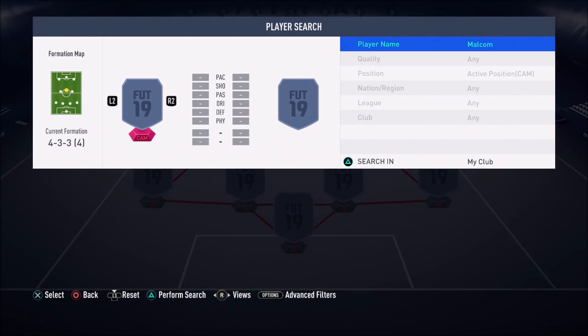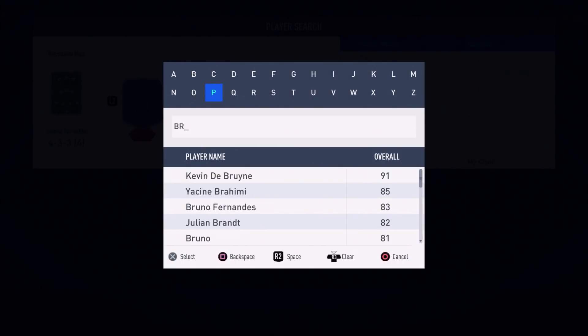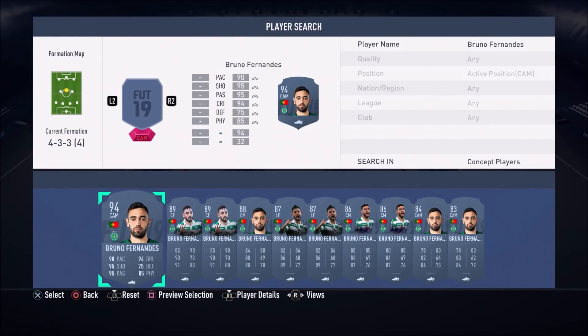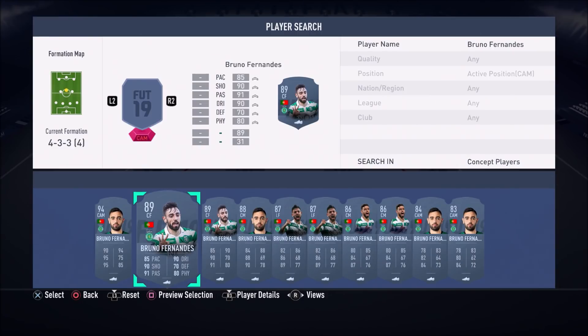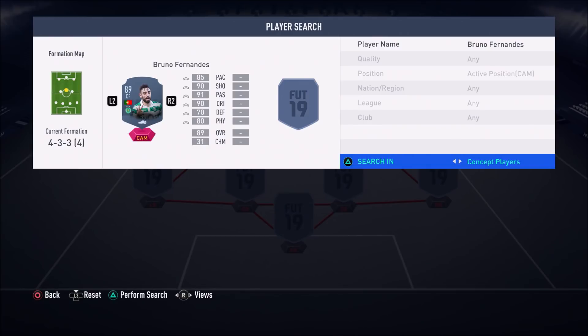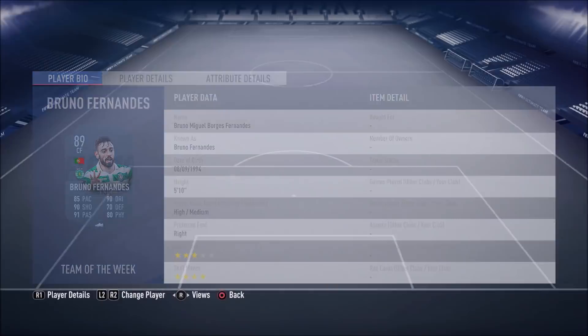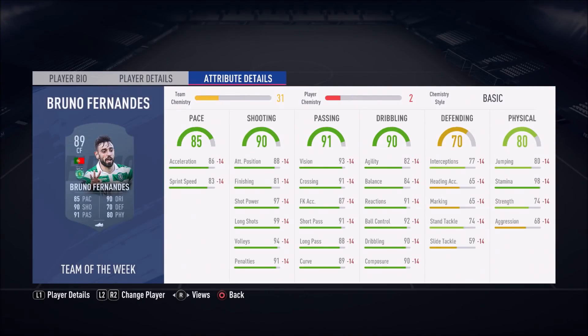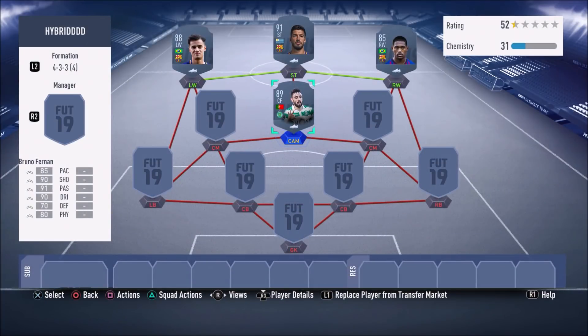In the CAM position we have an absolute beast — an 89-rated Sporting Lisbon player by the name of Bruno Fernandes. This guy is so amazing. He has so many special cards this year, including a Team of the Season card that just got released, sitting at around 200-something K at the time of recording. But this 89-rated inform card is absolutely insane — 99 long shots, four-star skill moves, 90 dribbling, 82 agility, 92 ball control. Give this guy a go because this is a team of genuinely underrated players that can do well in Division Rivals and FUT Champs.